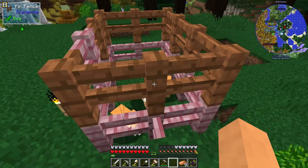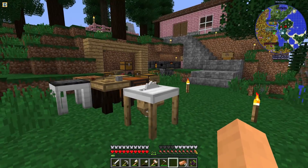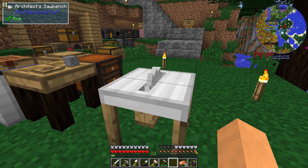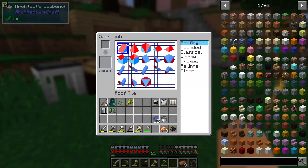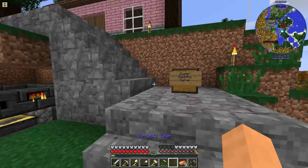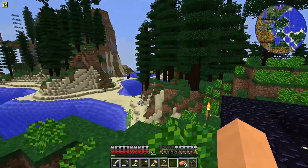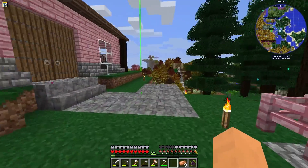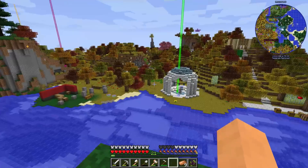I also added cute hamsters because I had to — because Mojo. At its core, it's still a building pack. The Architect Saw Bench is still here from Architecture Craft, and you can cut up any kind of block or texture you want and do all kinds of fun stuff. Chisels and Bits is still in the pack too, so a lot of stuff for builders. That was another reason why the chickens were so important — now you can generate so many materials to build with.